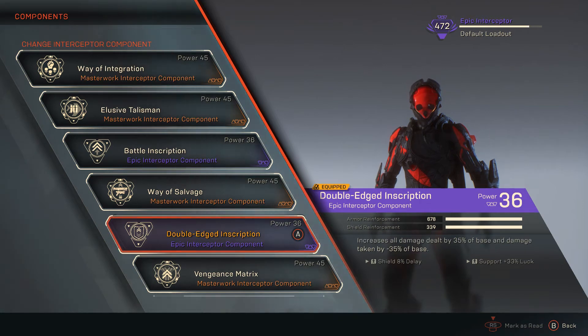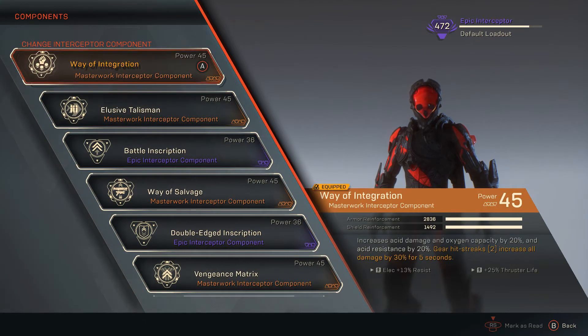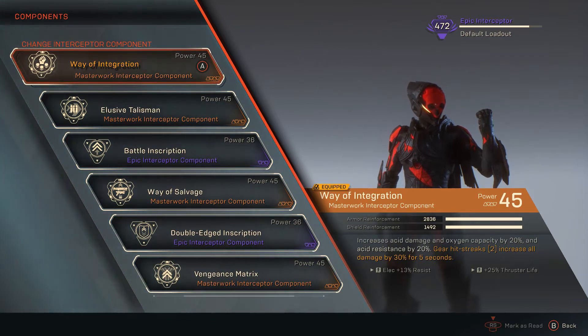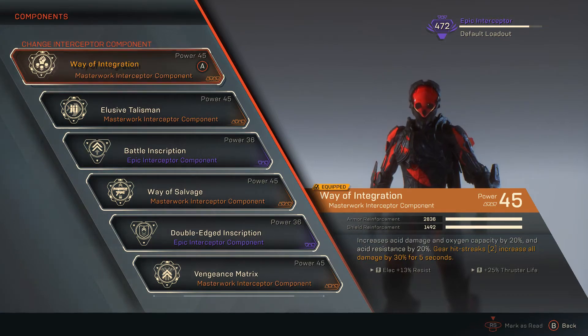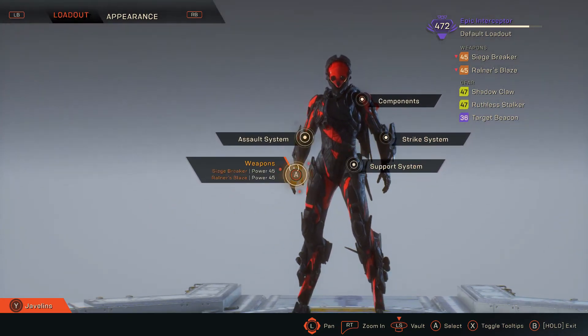I have Double Edge inscription: increase all damage dealt by 35% of base, and damage taken by minus 35% — which is really good. This right here increases all damage dealt by 50%. This is why the Interceptor is so good — he can actually get his hands on so much damage. When my gear hits two things, it increases all damage by 30%. It's icing on the cake since we can't craft masterwork components yet.